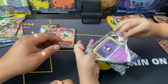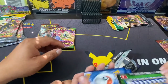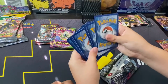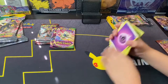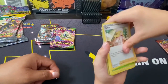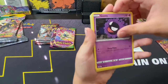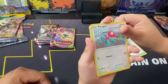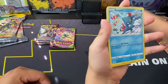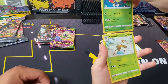You're opening a Chilling Reign pack. Code card — here we go. One, two, three, four — we got Bubble Energy, Psychic Energy, Psychic Energy, Psychic Energy, Kecleon, Kakuna, Path to the Peak, Gastly, Porygon, Swirlix, Swirlix, Sneasel, Swirlix reverse, and a Sudowoodo.